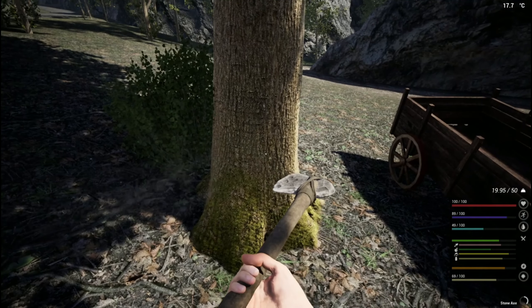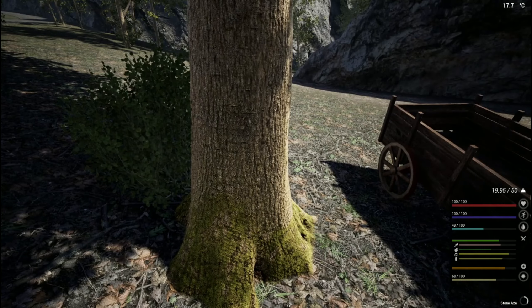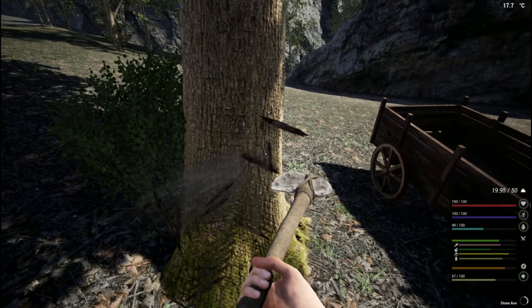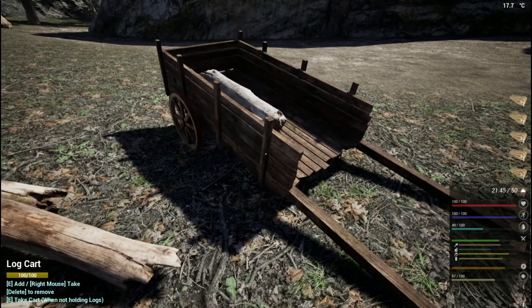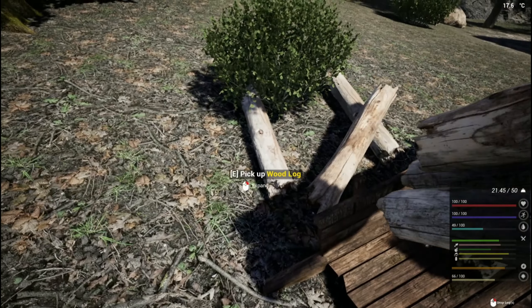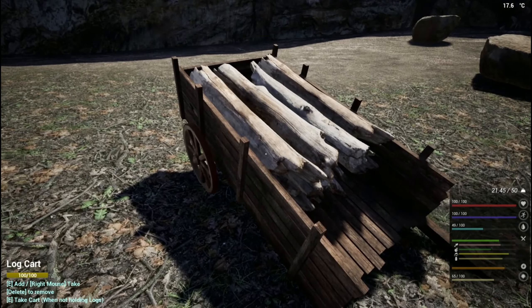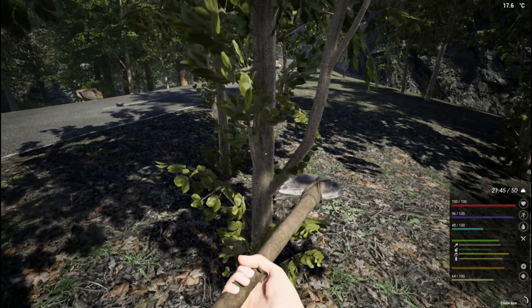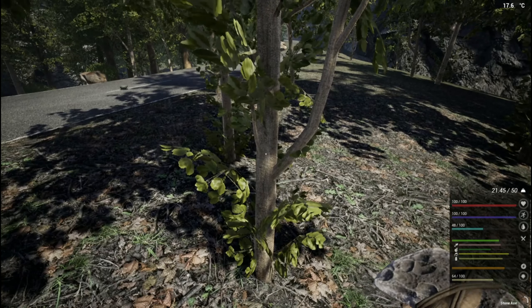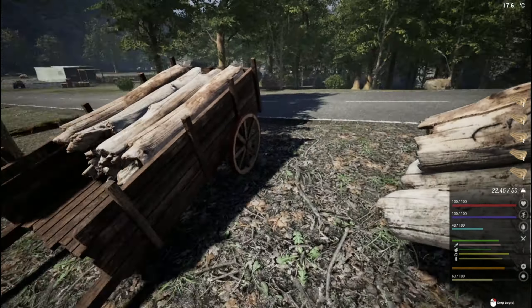We'll drop these trees down real quick and then go check on the forge. I'll show you the cave when we get over there. We're going to need two crates on top here — one for the iron we're taking and an empty box so we can do some cave diving.